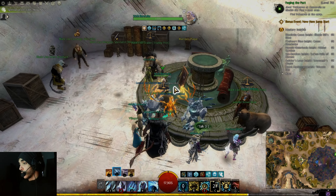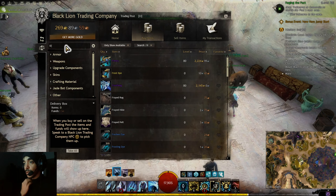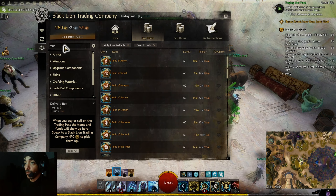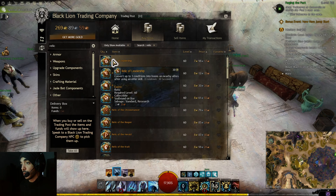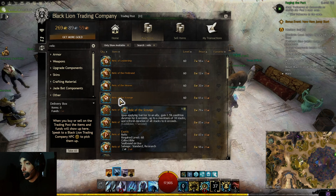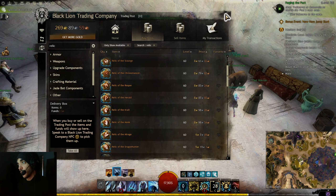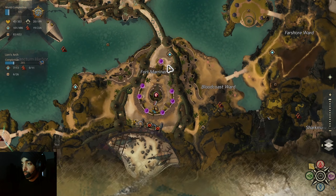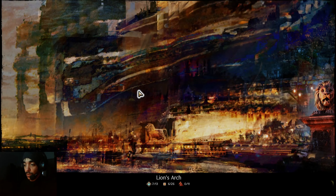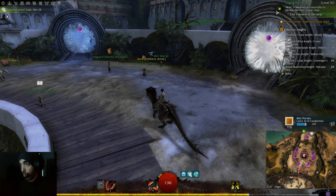As for a relic, I'm not sure what to get. Most builds recommend Relic of the Fractal, which is hard to obtain and requires some currencies like WvW currencies. Let me see what else is available. I'll check if dungeon NPCs sell relics — but they don't.